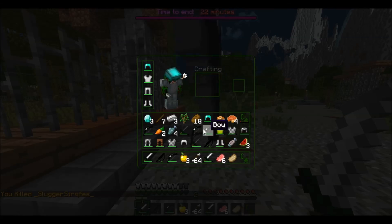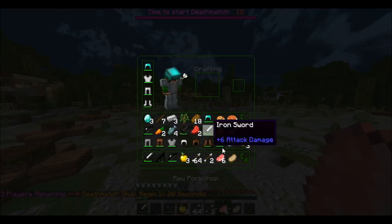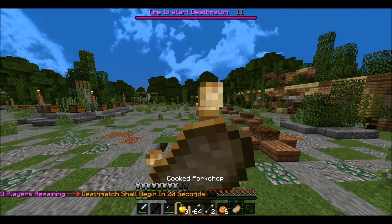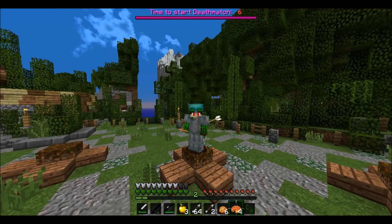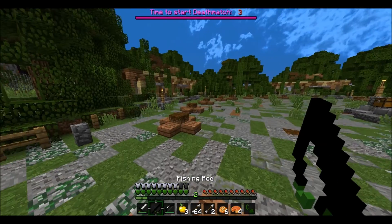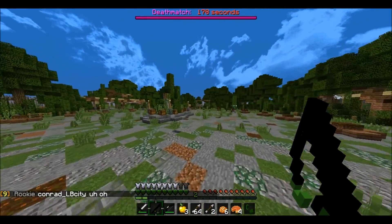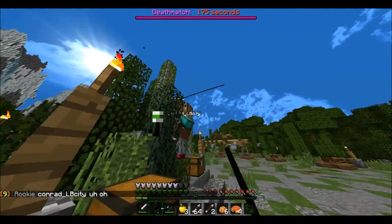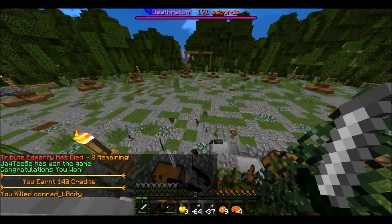I have over a stack of arrows. Deathmatch starting in 20 seconds. Let's try to get a win here — three people left. Feeling good. Full iron, diamond helmet. For those of you that don't know, you can get diamond helmets on this server — I think diamond boots too, maybe. We're going to try and win this game. These two are teamed — I don't know, but they're both dead. So GG.